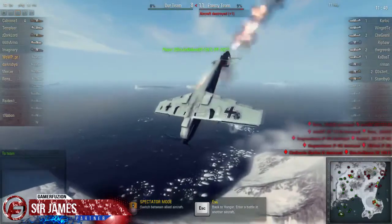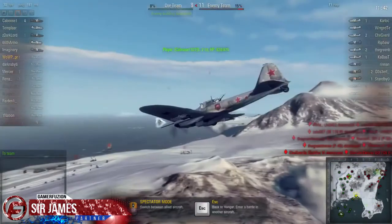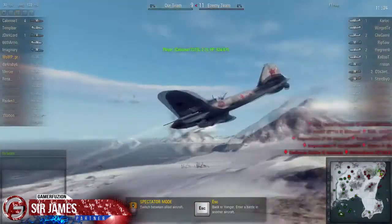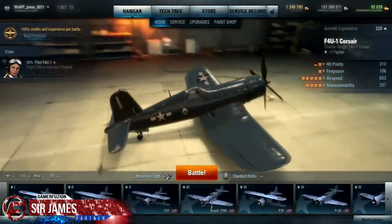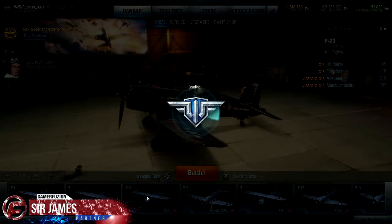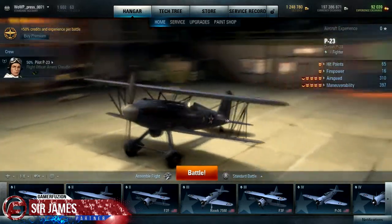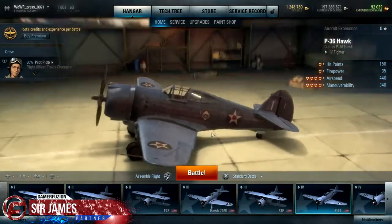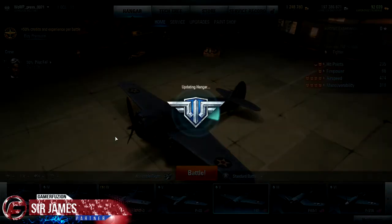Besides eliminating the opposing team, what other options does this game offer? Are there other aircraft? Is there a customization option? Can you create your own aircraft? Yes, yes, and no. The hangar bay is where you have all these different options: selecting aircraft, service, upgrades, and paint jobs. There are about five different factions with a variety of aircraft to choose from — a ton of different aircraft — so if you like completing everything 100%, this game is going to take you a while to unlock everything, including the fighter jets.